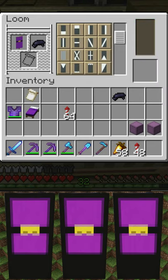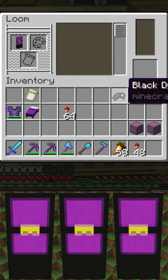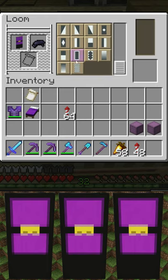Then we're going to go on to a black base, which is this shape right here. Then we're going to end off with a black border, which is this shape right here. You can see what it makes — it makes a shulker banner.